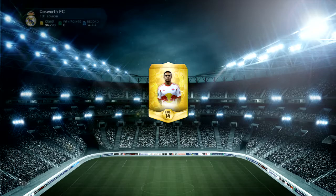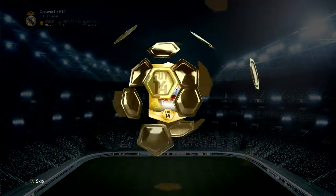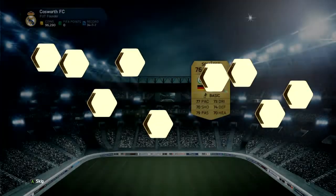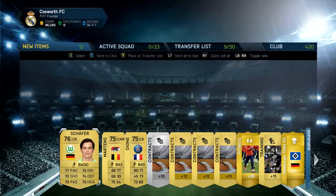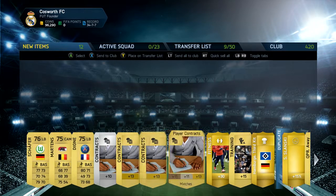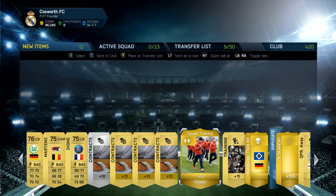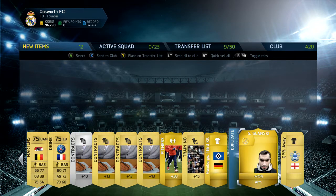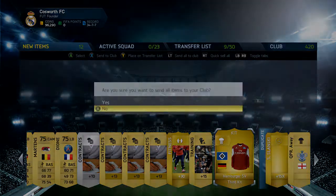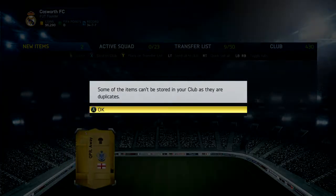Still got 100,000 to spend so there are still a few more packs to open. Again a bunch of lower rated players — 75s and 76s — and more consumables. The great thing with squad training cards is they usually sell for a decent price. I've just literally got one in a pack, so I'll send the rest to club.